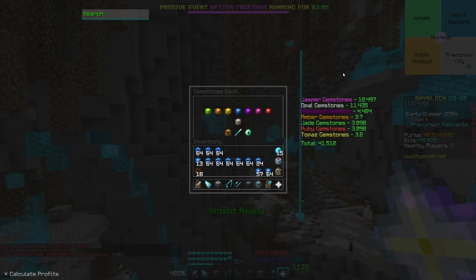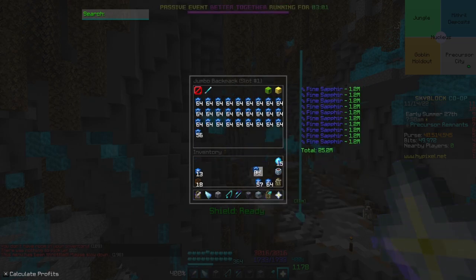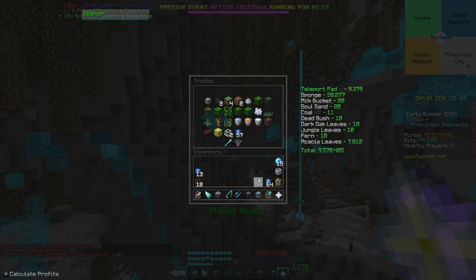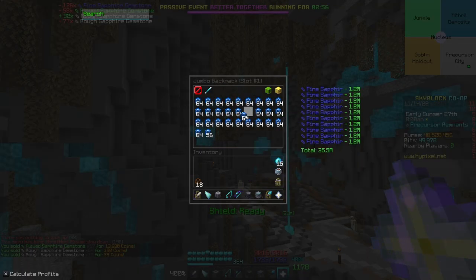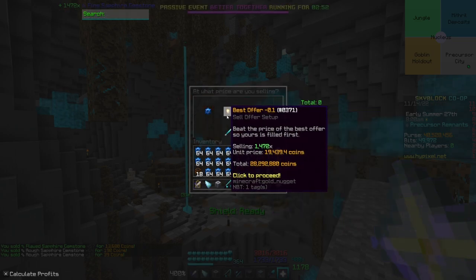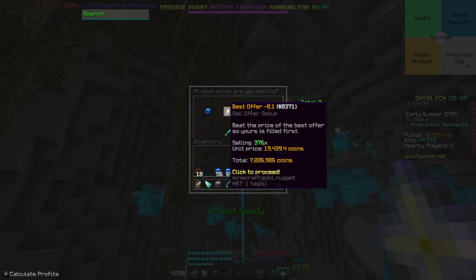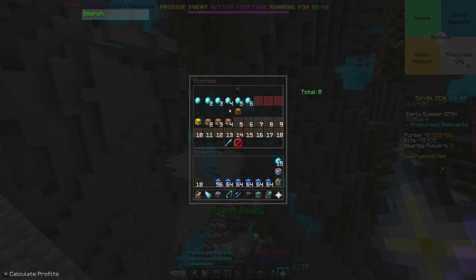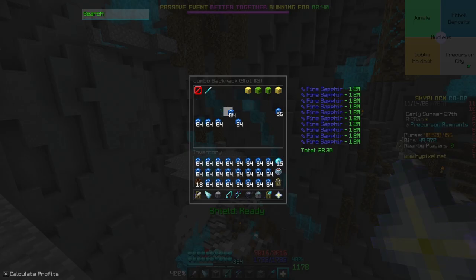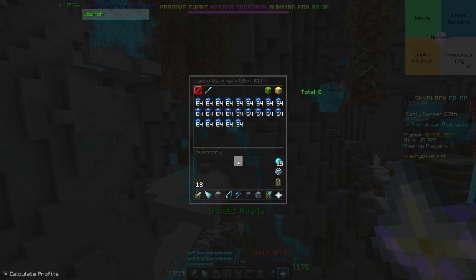That is everything compacted. Let's add it to this backpack. In one hour of mining we have gathered roughly 28 million coins from that inventory and 7 million coins from that inventory, so roughly we get around 35 million coins per hour.